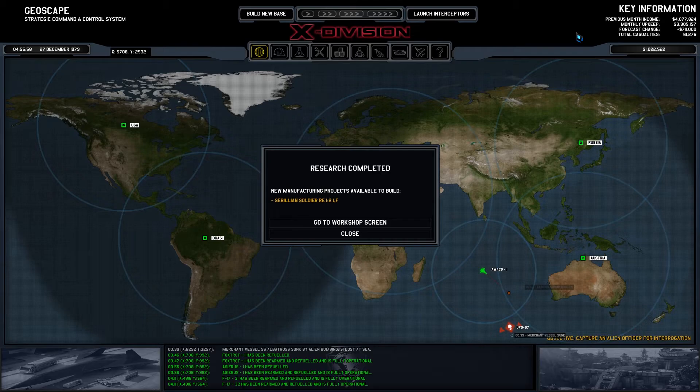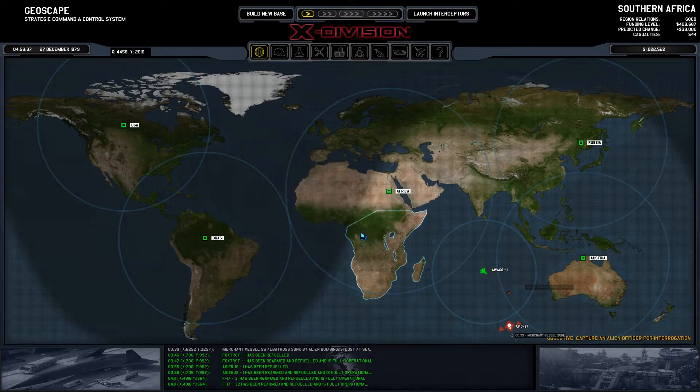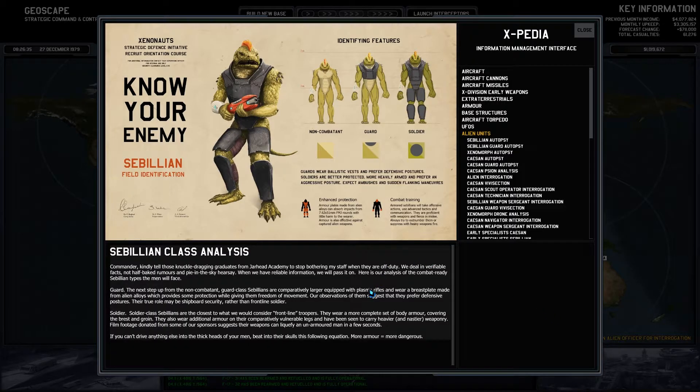Being soldier autopsy. We can make light fibers. Officer. The large UFOs are gone. Civilian class analysis: Commander, kindly tell those knuckle-dragging graduates from Jarhead Academy to stop bothering my staff when they are off duty. We deal in verifiable facts, not half-baked rumors and pie-in-the-sky hearsay.